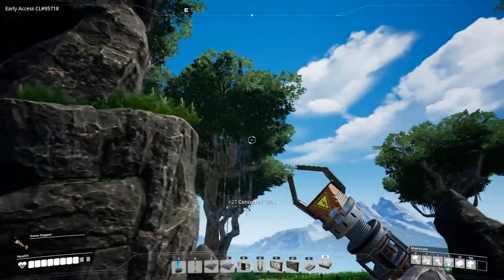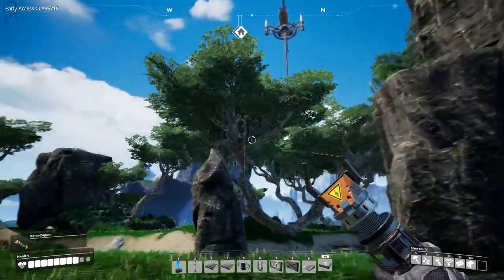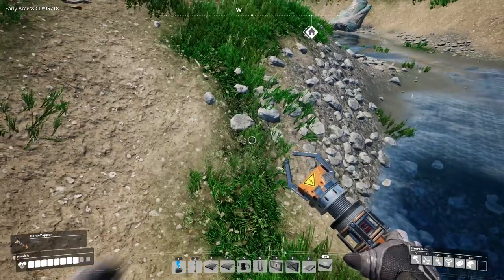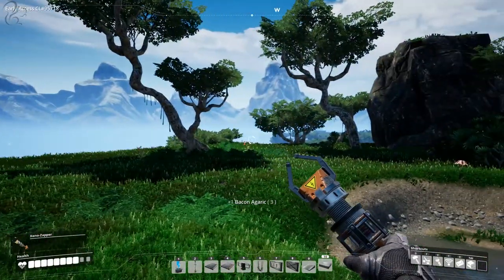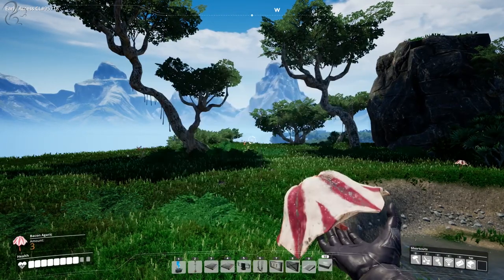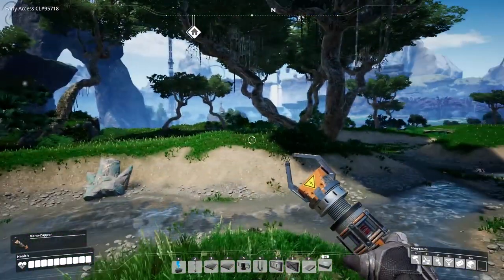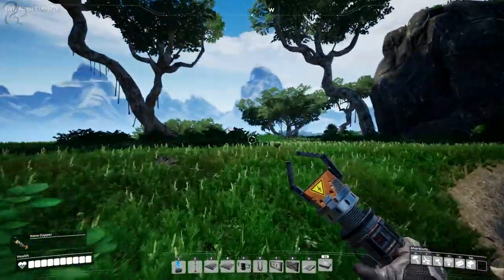I can hear another noise. Bacon agaric — they're quite useful, pretty good healers actually. If you look bottom left, I've got two hit points missing. Put these in your hand. Wonderful stuff — raw bacon. Imagine that, imagine a bacon plant. How brilliant would that be? I'd grow bacon plants, absolutely.